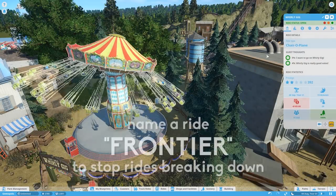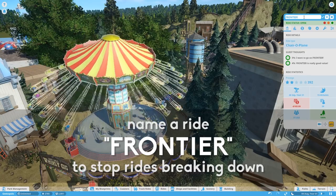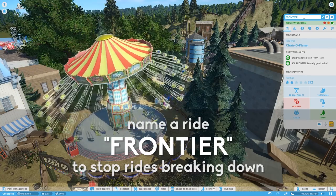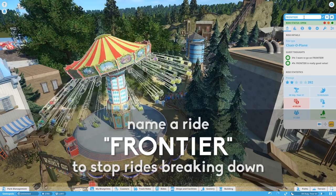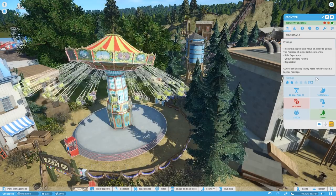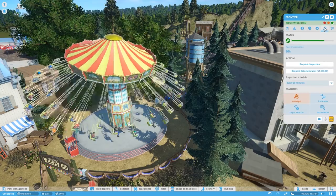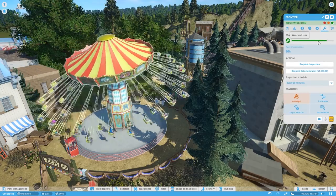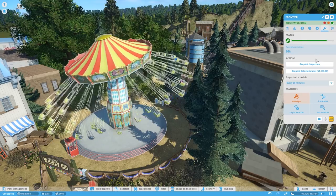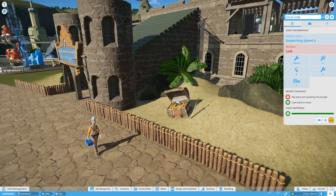First up, we have Frontier — the company itself. If you rename any ride to 'Frontier', it will stop the ride breaking down completely. Great feature, especially if you're playing in sandbox and you don't want to worry about mechanics. You can just name any ride Frontier, you'll hear a little ding when it happens, and then breakdowns will never happen in that playthrough — though I think you have to re-save it.